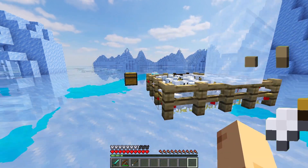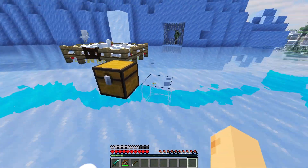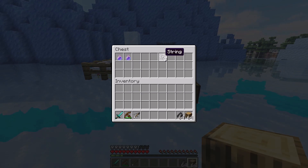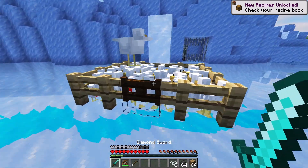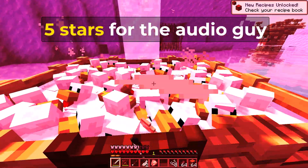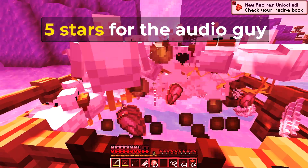We have here in this chest all the ingredients that you need in order to make the arrow of weakness. Let's get the oak wood, the flint, the string, and we also need to kill a couple of chickens — this is why I have all these chickens here.